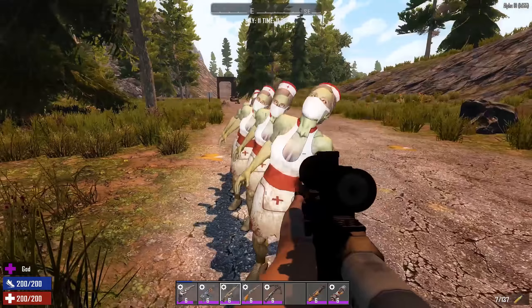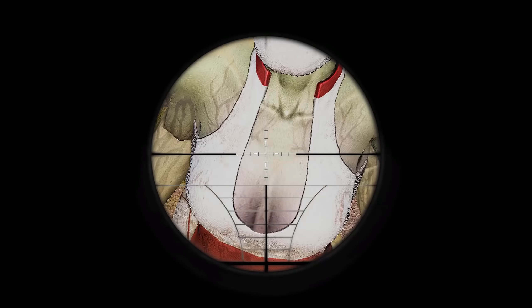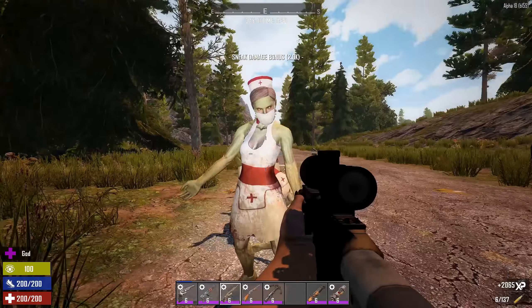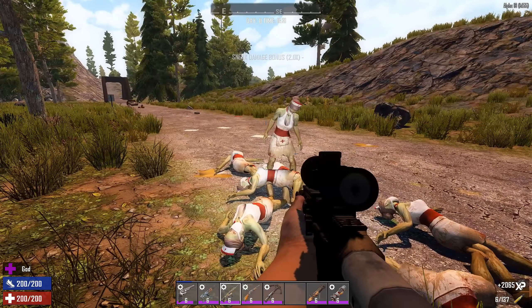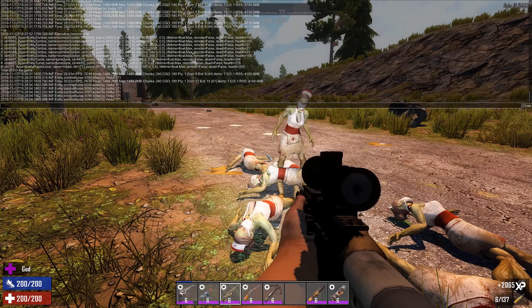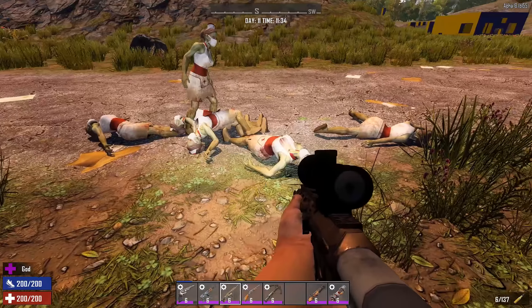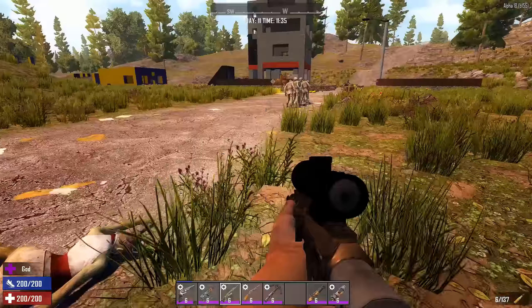I have six nurses here — put them slightly closer together to make them easier to hit. I seem to have actually hit five of them, and one is just fine — maybe she shifted a little bit and I went straight through the armpit. So I killed five zombies with one shot.